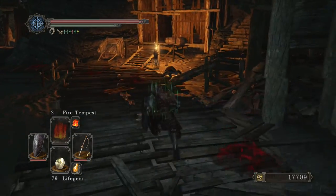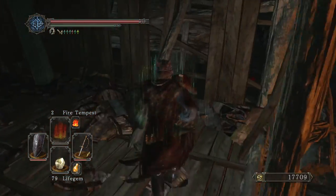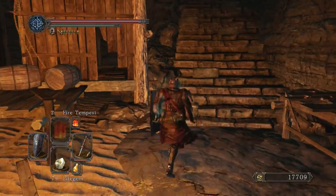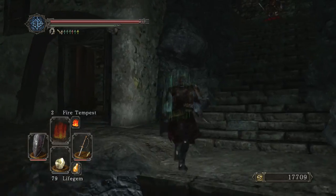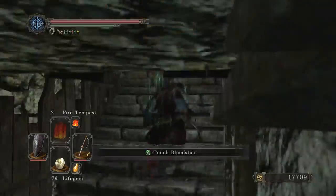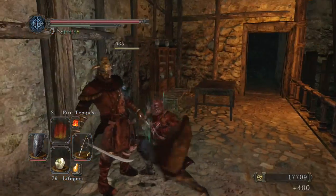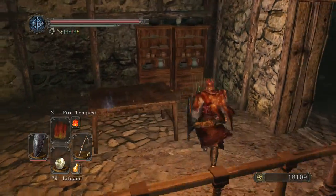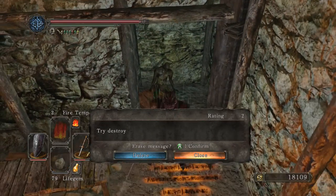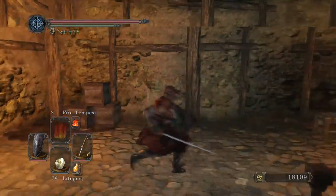This is probably one of the only areas in the game where the torch is exceedingly useful, mainly because of those enemies. Two hitting those guys. There's something behind here - Ring of Life Protection. I think that's just a Ring of Sacrifice - like, to keep your souls and stuff when you die.